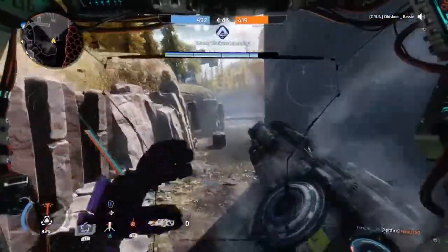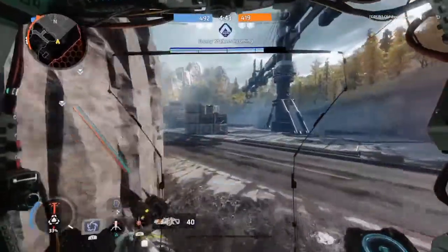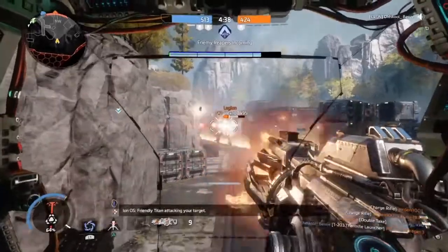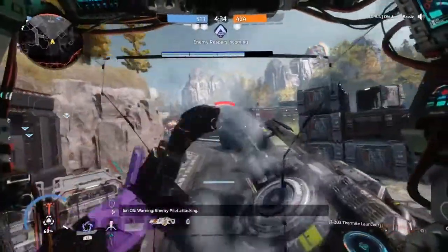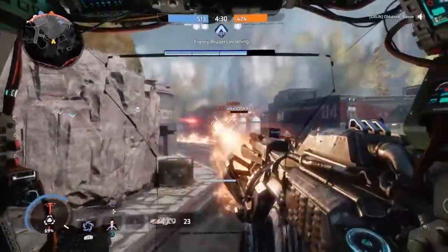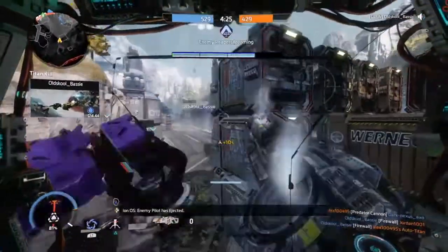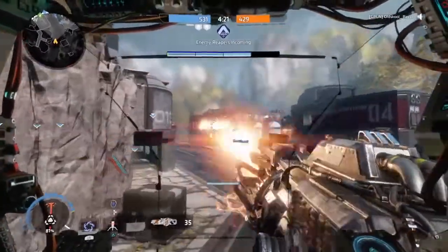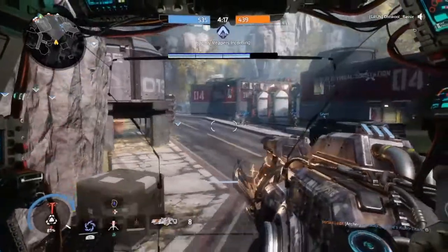You have two options. First, play it safe and wait for your teammates to drop their titans first, then drop yours for backup support so you're not overwhelmed fighting alone. Or second, drop yours first and do as much damage as you can, then activate your nuker jet kit in a populated area to maximise damage and clear space for your team to drop their titans into.